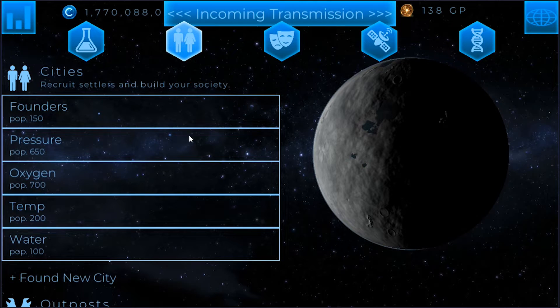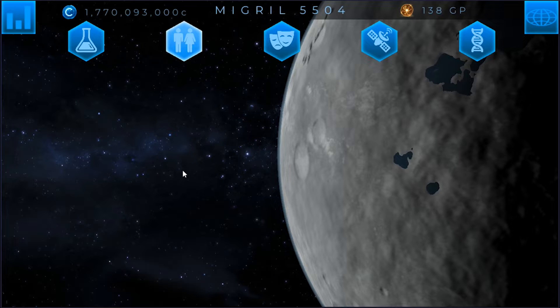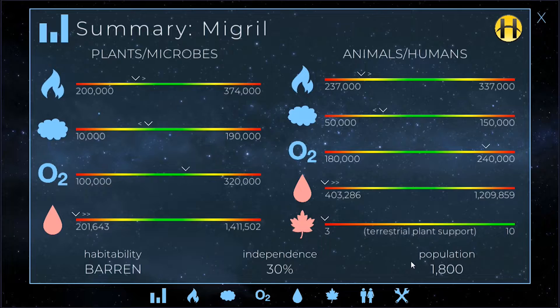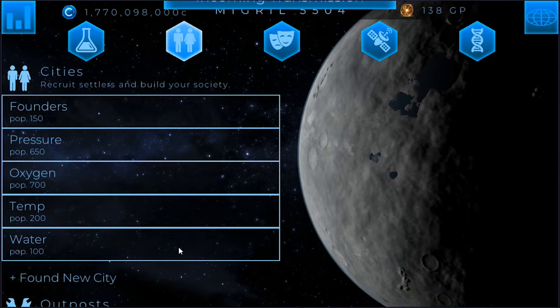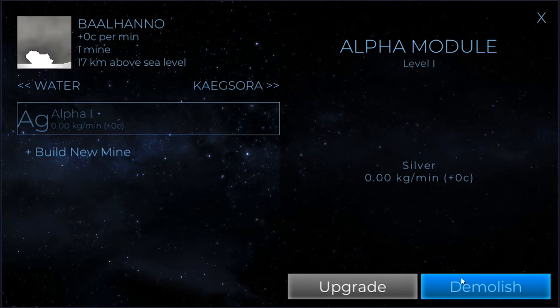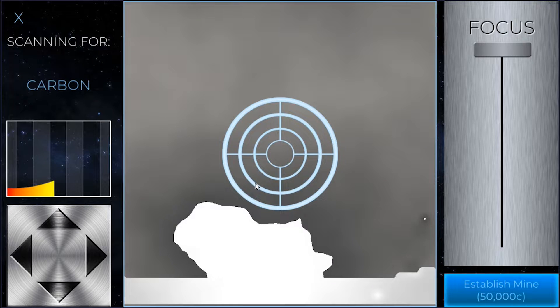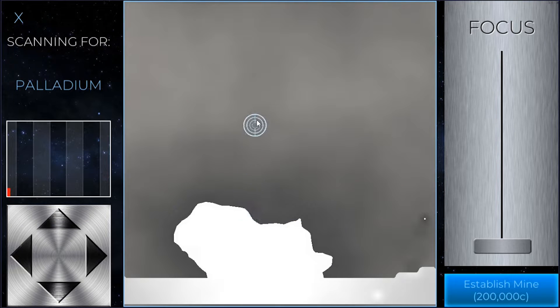All these hab units will eventually be replaced by hab domes, so they'll have to be deconstructed. The last thing is just to check on money — currently we have 49,000 coming in without anything here, but we'll drop some stuff here anyway just to make sure we keep plenty of money so when the time comes I can use it. Things like satellites are usually pretty expensive, and when we start building lots of hab domes — whether it be on the moon or whatnot — that'll be expensive too.